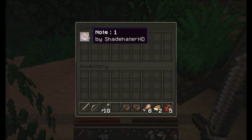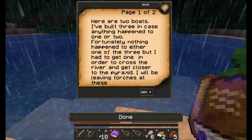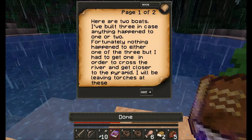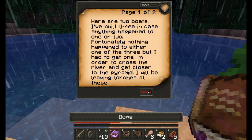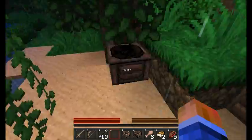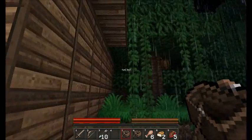And a boat. And a note. Here are two boats - I've built three in case anything happened to one or two. Unfortunately nothing happened to either one, but I had to get one in order to cross the river and get close to the road. I will be leaving torches and these strange pillars made of emeralds - follow them in order to follow me. So we're following this guy who's gone to investigate this pyramid. We're not the main guy, as it turns out.